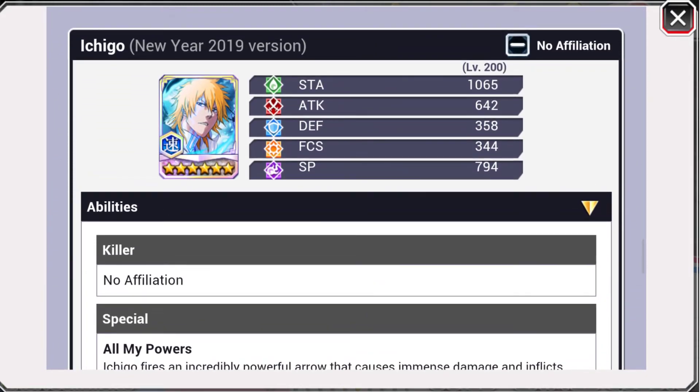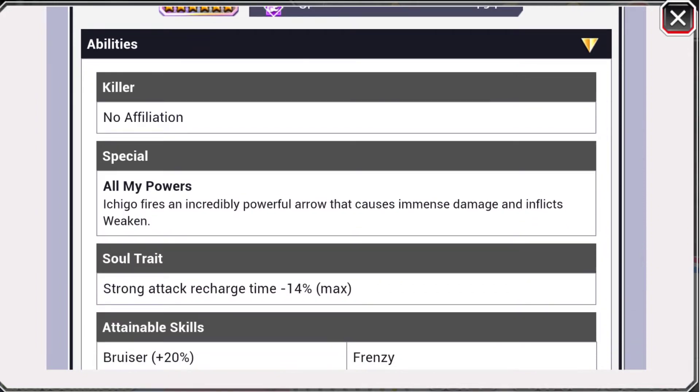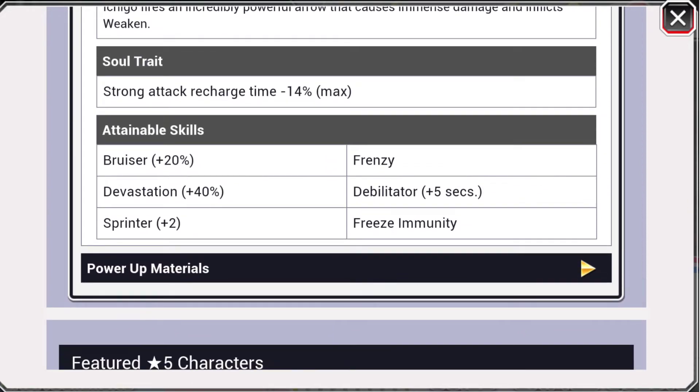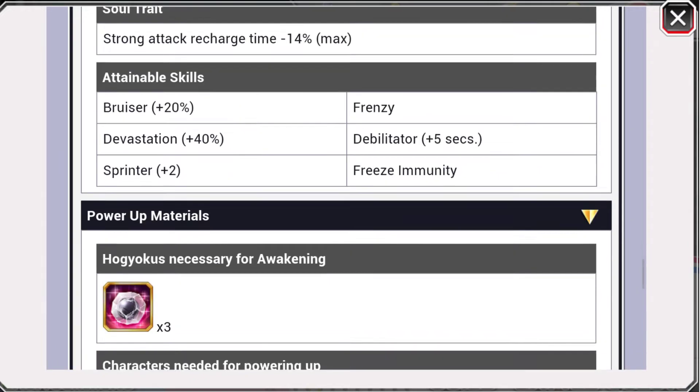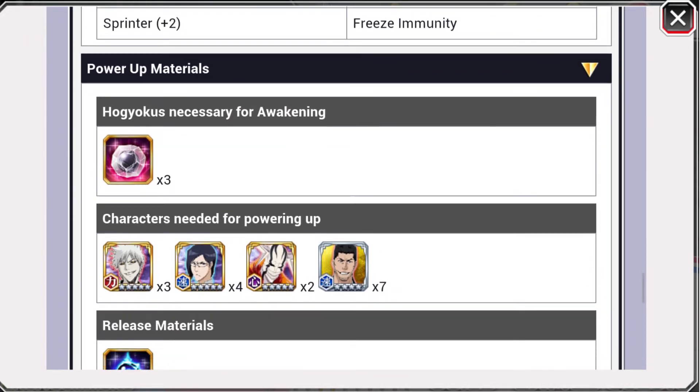Let's take a look at this bad boy. Stamina 1065, attack 642, defense 358, focus 344, and SP 794 — I think that's the highest in the game at the moment, we're so close to 800. Killer is no affiliation, and special is 'All My Powers' — Ichigo fires an incredibly powerful arrow that causes immense damage and afflicts weaken. Skills are bruiser 20%, devastation 40%, sprinter plus 2 which is nice, frenzy, debilitator plus 5 seconds, and freeze immunity. He needs 3 white Ichigo, 4 Iru Yu, 2 full Holo, and 7 Ishins.